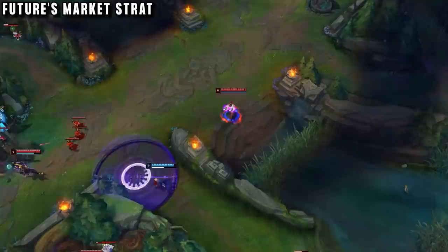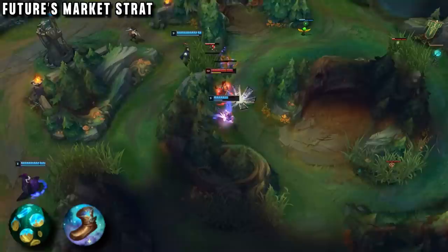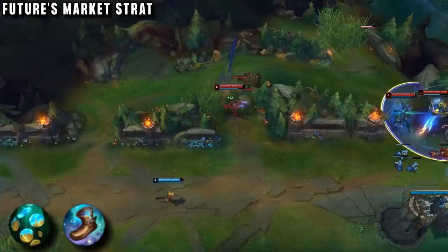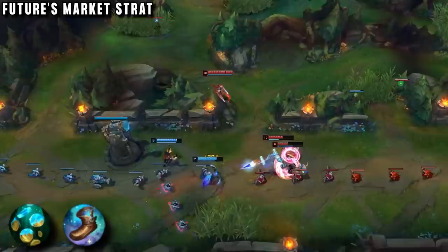So even though you have no CC, the mobility and damage completely makes up for it. Vaykin thinks these power spikes are so important that he has built his runes around getting them faster, taking Futures Market and Magical Footwear. With Futures Market he is able to cheat ahead and get Noonquiver and Galeforce earlier, giving him an extra lead in every play. These items are pretty hard to save up for, but this rune lets you take much more efficient bases — instead of backing for a Long Sword and some attack speed, you can base for the full component, and then the next base can just be for Galeforce, making you more efficient and wasting no time.